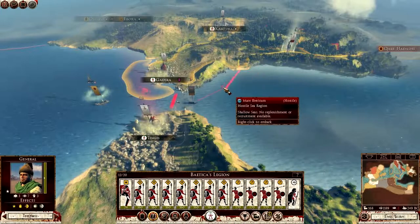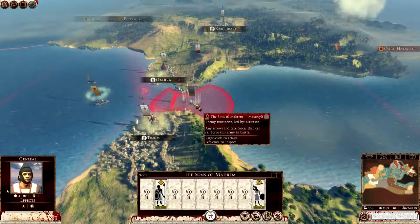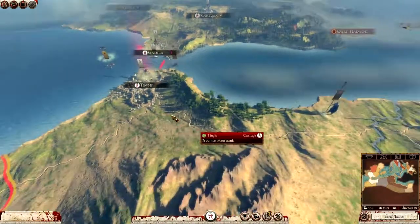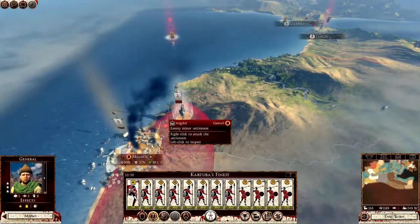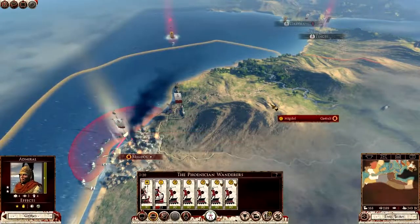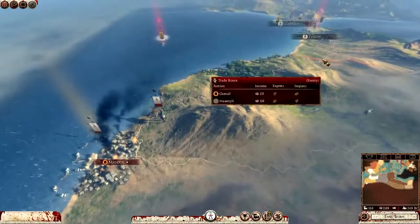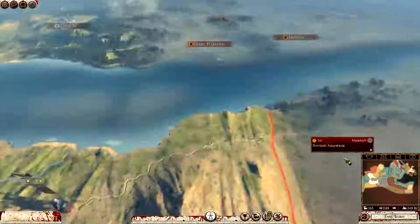It actually takes two turns to get into the ocean. We're going to attack the Sons of Marem. Do that this turn — I think we should be able to hold there. This army's coming down now to attack Migdol. I think we can take Migdol out. Then we've got a pretty formidable range of settlements. What am I going to do with these African tribes though? Do your head in, don't they?